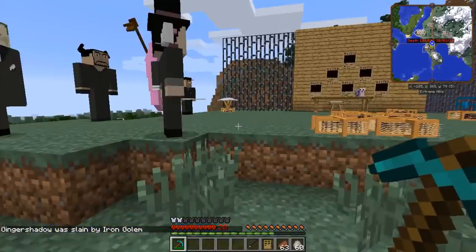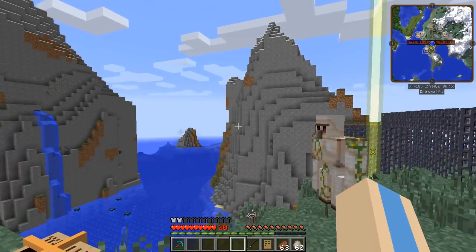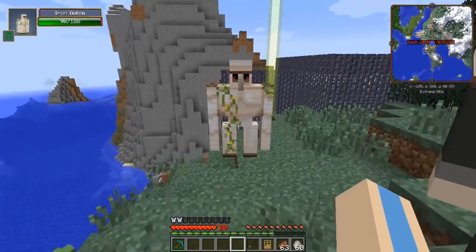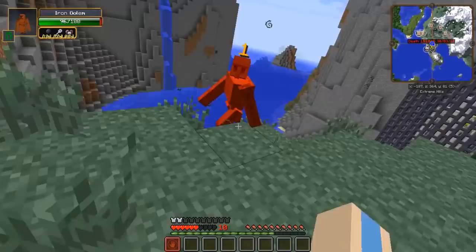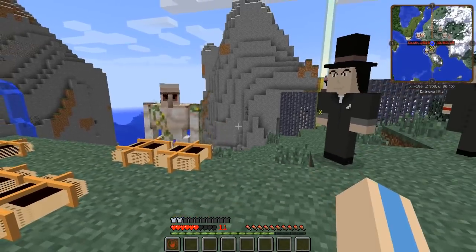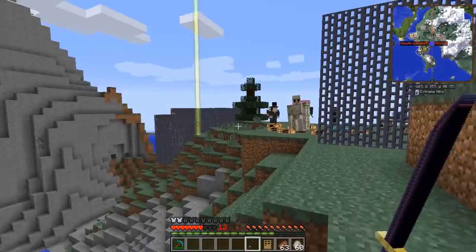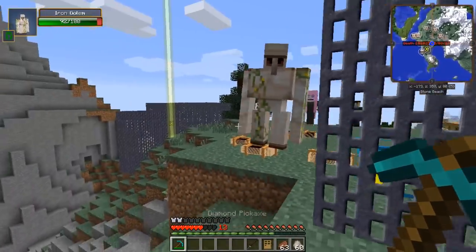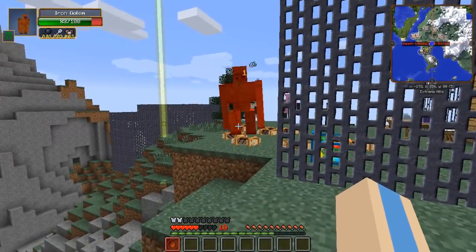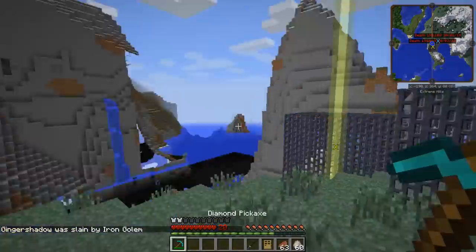Next up is the Rust Rust fruit. It lets you apply a rust effect - I tried it on an iron golem, and yes we put the rust effect on them. You can also rust enemy swords by hitting them. When used with bare hands it gives enemies withering, slowness and other debuffs - and if enemies have swords it could rust those too.